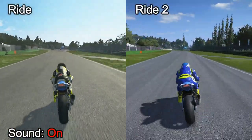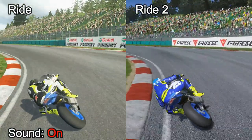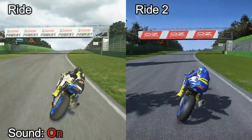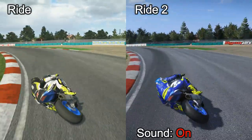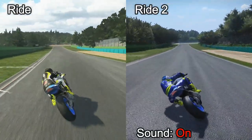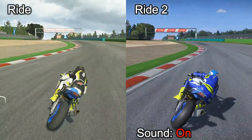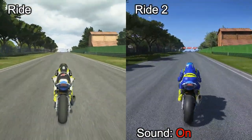Also in Ride 2, of course, you've got wet weather now, which wasn't in the first game — that's something they've added which is quite nice. As we start going uphill we'll be switching over to Ride 2 sound. Now we've got the sound of Ride 2 and you can hear it's definitely a different, better sound. The background and everything just looks better, and obviously there are different sponsors now than in the first game. Just everything's brighter and sharper.